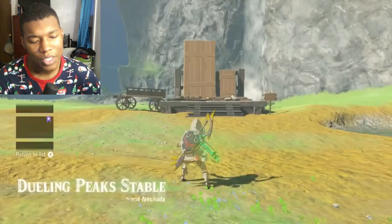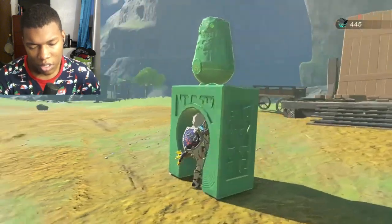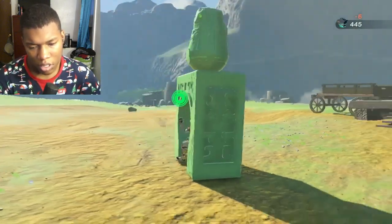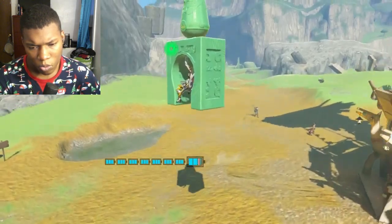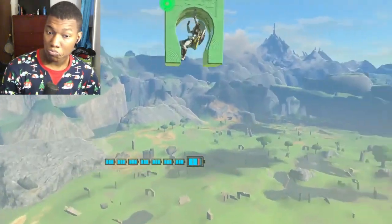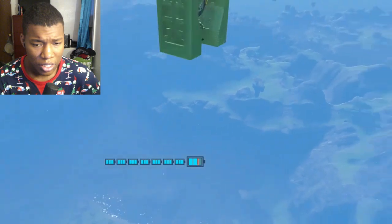Here's a glitch in version 1.2.1 that's finicky but fairly easy to do and propels you up into the sky at high speeds. Use the U-block piece from the right leg depot in the depths, then attach a stabilizer and clamber inside. Then watch a memory — as soon as it starts, it launches you into the skies like a rocket.